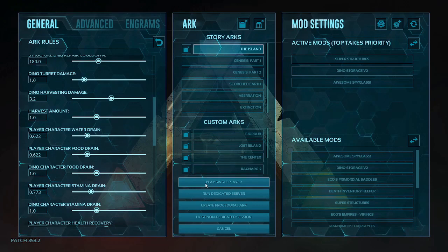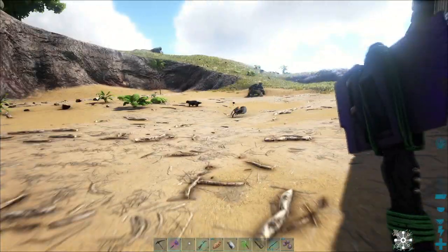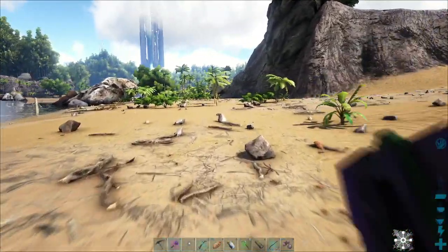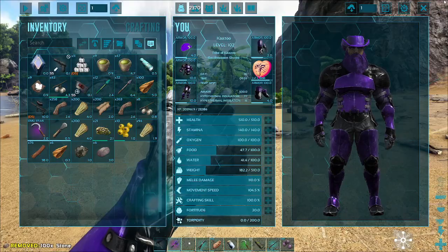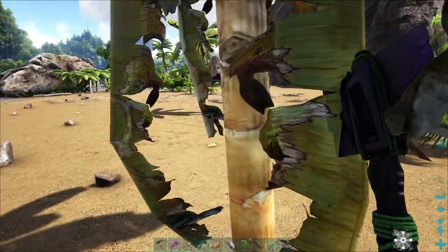We're going to go into the game and I'll show you how it works on normal settings first. We're going to test this out with everything set to one. We just need to find a tree — just a regular tree. I have nothing in my inventory. We're just going to swing at a normal tree with all three settings set to one.